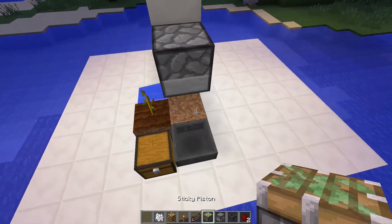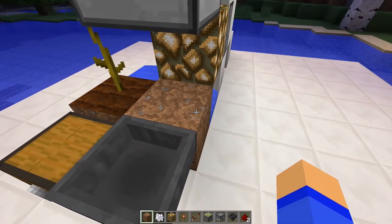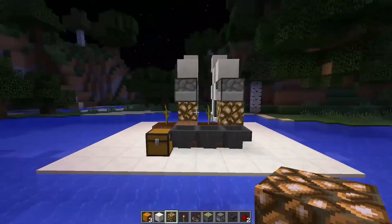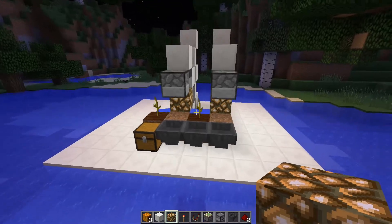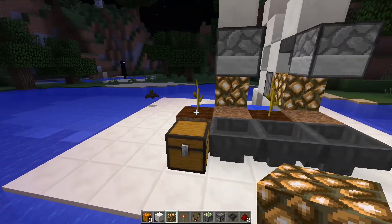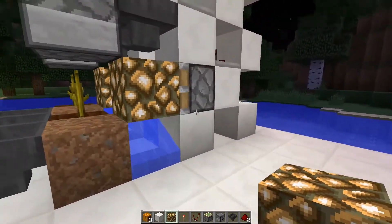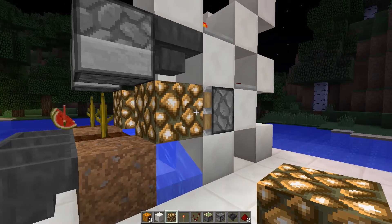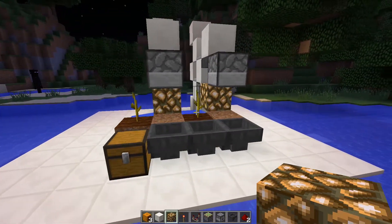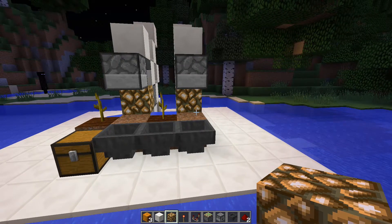If you want another segment to make a bigger farm, you do the same thing again. As you can see, everything works fine, everything gets harvested, and that's pretty much how it works. You can place as many of these as you want — it's pretty useful and it isn't too expensive. I guess that's going to be it for today's video. I hope you enjoyed, I hope I helped, thanks for watching and have a nice day.